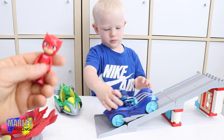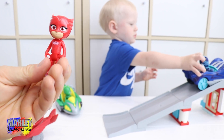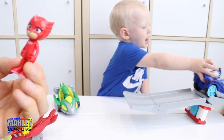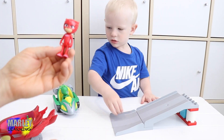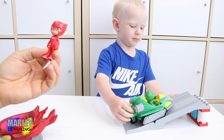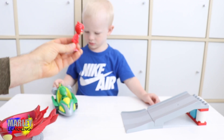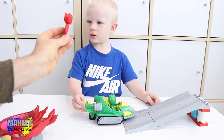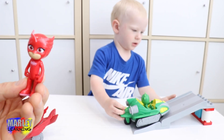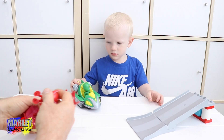And what colour is this character? This is Owlette, what colour is she? Marlene what colour is Owlette? Oh no, we've had an accident. No more. What colour is Owlette? More beer Daddy, more beer. Yeah we're still going, we're still rolling. Marlene what colour is Owlette? Have a look at Owlette, what colour? Red. Red Owlette, have we got a red car for Owlette to get in? No. What about this one? Owlette can get in the red car.